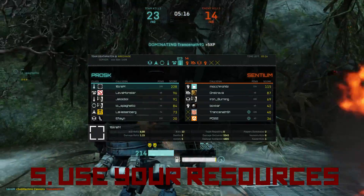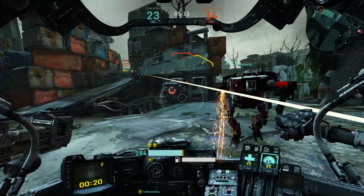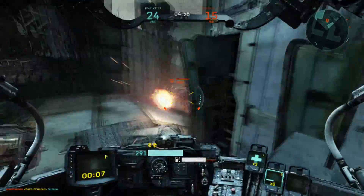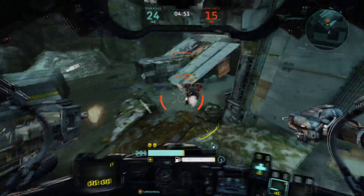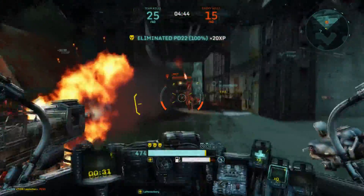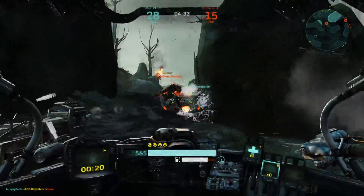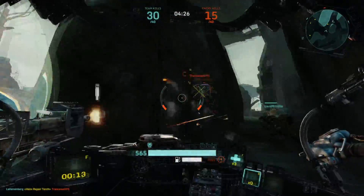Tip number five: Use your resources. Resources include everything from fuel to heat to items, and you need to learn how to utilize all of it effectively. If you are running around with full fuel the whole time, that's probably not good — you can use that fuel to gain an advantage. If you're not firing your weapons for some reason, that's not good either. You need to use your heat advantage to your advantage. And finally, items: I see a lot of people die with full items. There's no point in dying with full items, because they're things you could have used to possibly avoid your death. Make sure to use all your items.